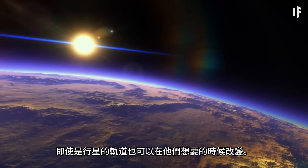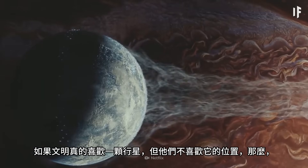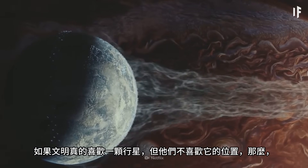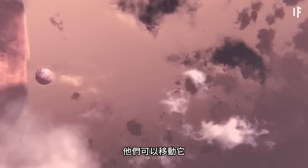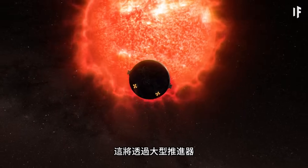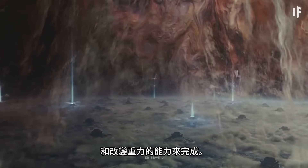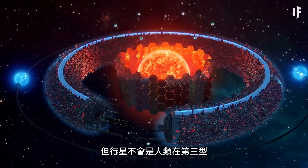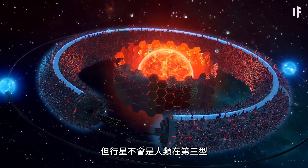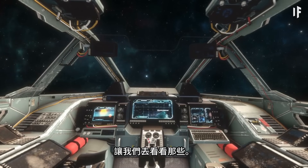It wouldn't just be one or two planets being colonized — any planet they wanted to inhabit, terraform, and populate, they would. This civilization would have the technology and power to do this at will. Even a planet's orbit could be changed whenever they wanted. If they like a planet but not its position, they can move it to an area of the Solar System easier to sustain life, using large-scale thrusters and the ability to alter gravity. And planets wouldn't be the only places humans would live.